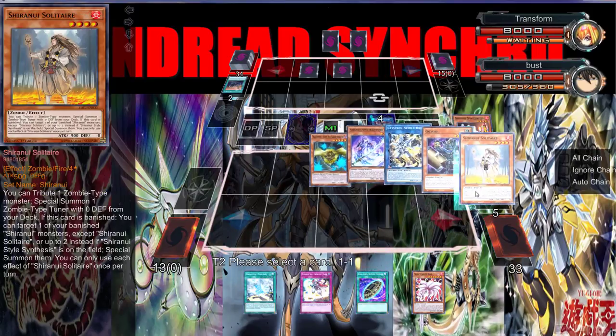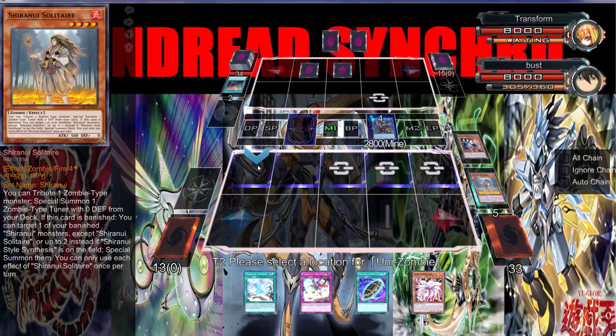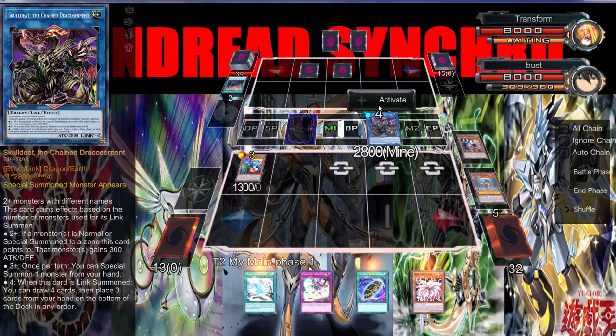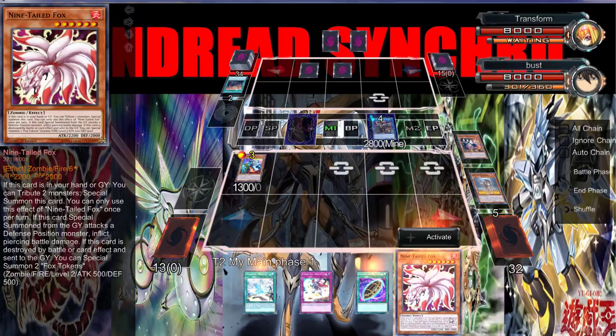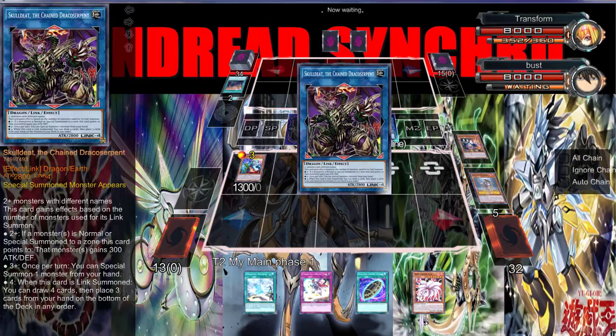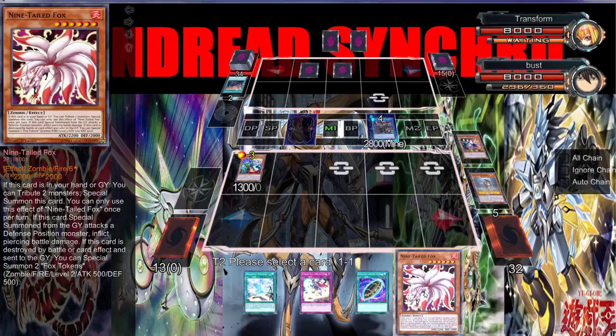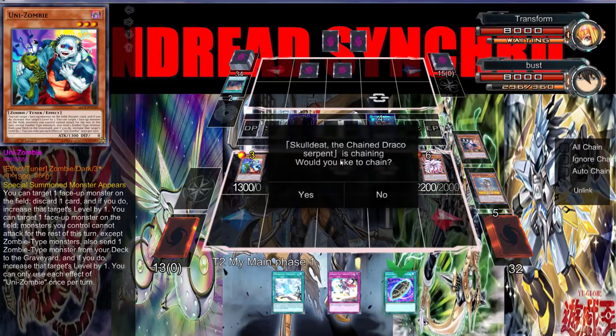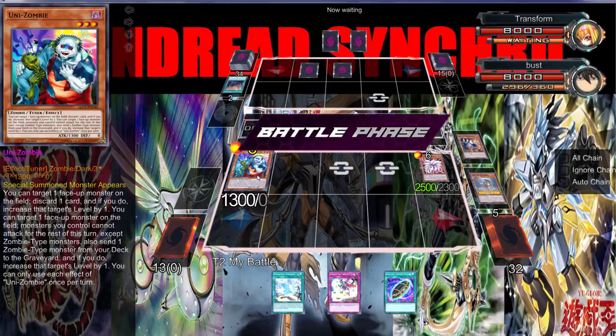Matter of fact, we can do some damage right now. Do you think they actually play anything useful? No — actually we're just going to go for some damage. I don't know why I didn't special summon what's-the-name right there — forgive me. Definitely should have. That's an extra 600 we could have done.